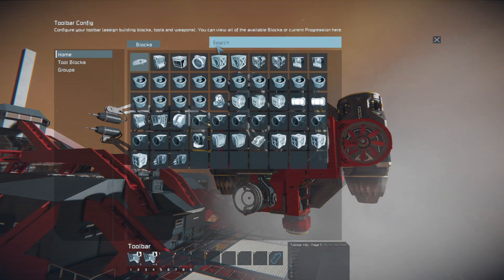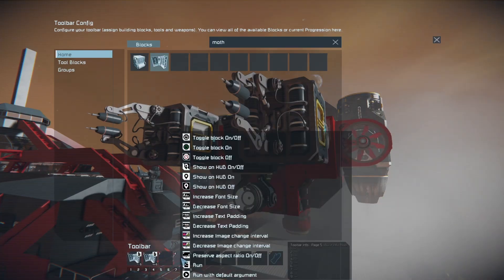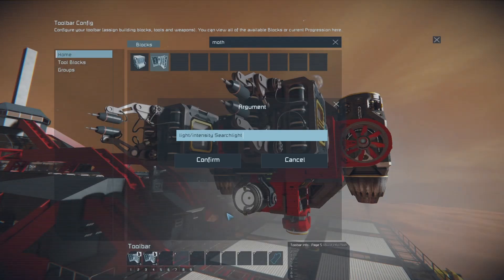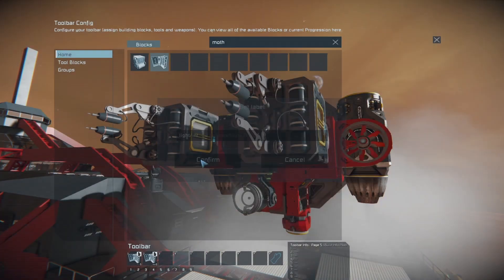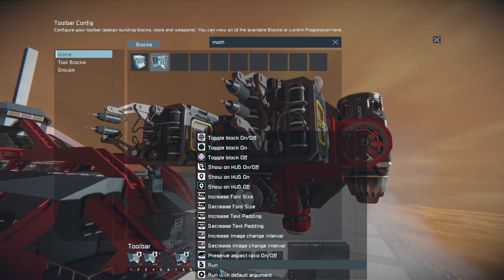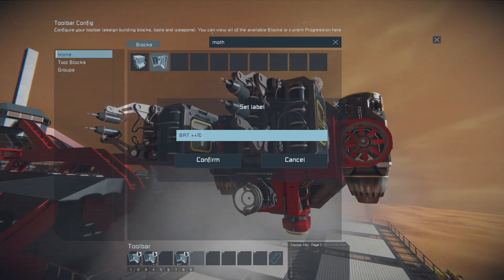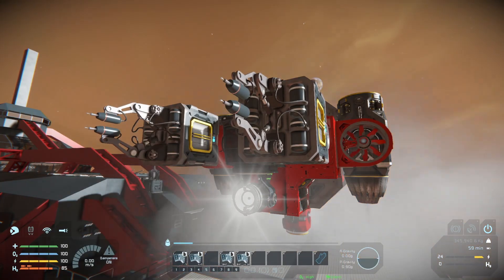We'll take the same approach. The block is called 'searchlight', so we're going to run two more commands — one for brightness down and one for brightness up. The command is light intensity, just like the property you'd modify on the light otherwise. We know this block is called 'searchlight', and it's in percentage points, so we'll go down by 10%, or 0.1. We'll confirm and name it BRT minus minus for differentiation. Then for the opposite, we'll add 10% intensity and name it BRT plus plus. Now if we hit those buttons, we'll see the intensity going up and going down.